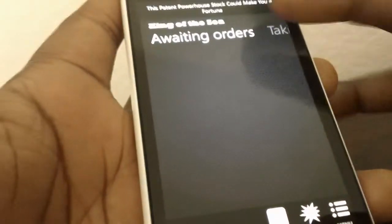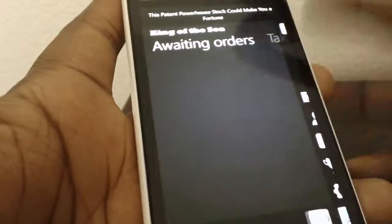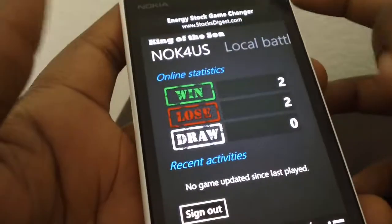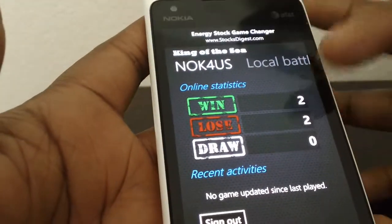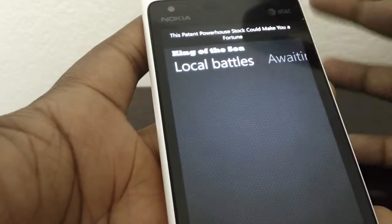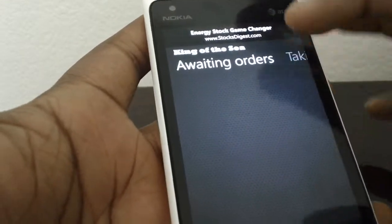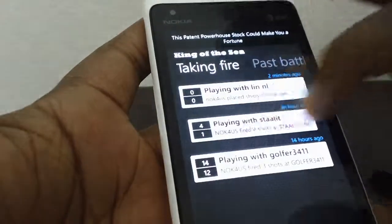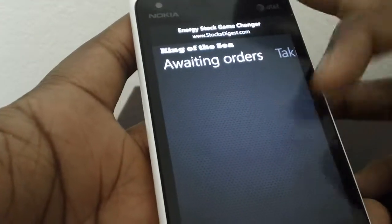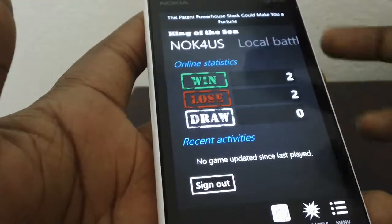The game is called King of the Sea. This is your main menu. I've played a total of four games — won two, lost two, and haven't drawn any. You can also see local battles, where you're playing someone locally through Bluetooth or Wi-Fi, and battles awaiting your move appear separately.